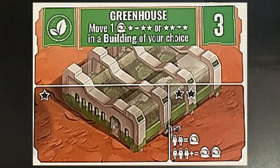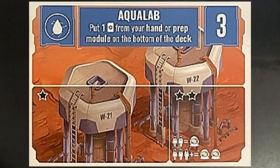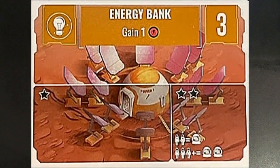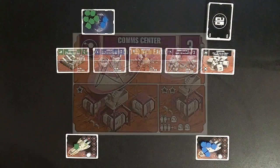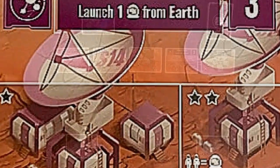Every card, with the exception of the habitation module, has a one-star and a two-star side. You can put as many colonists in a one-star, but you can only put one colonist in a two-star on each module. The next module is the aqua lab, which allows you to take one card from your hand or prep module and put it at the bottom of the deck. Next is the energy bank, which lets you gain one energy on your spaceship. After that is the comm center, which allows you to launch one colonist from Earth to your ship.